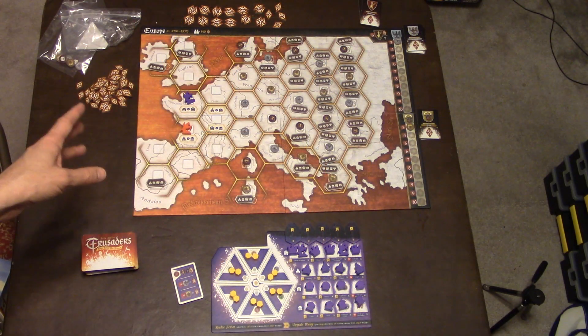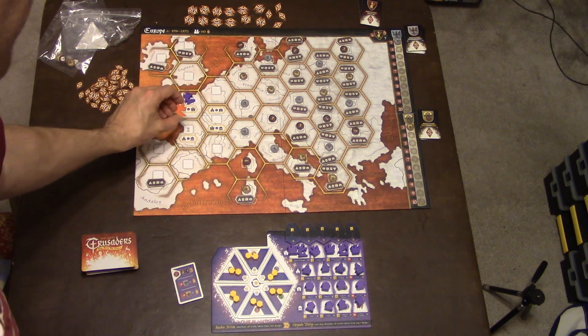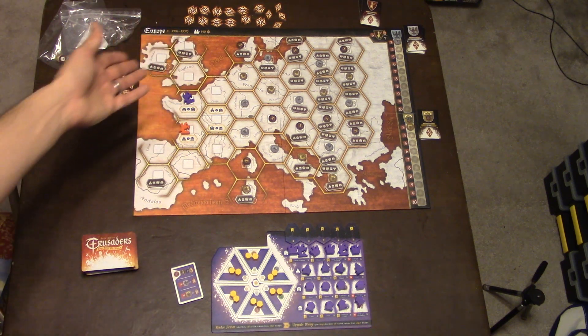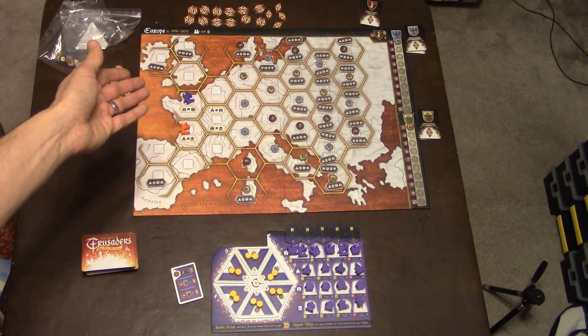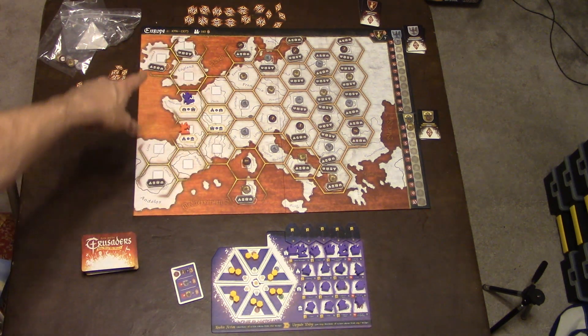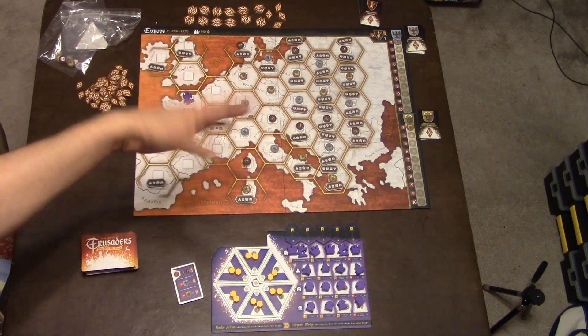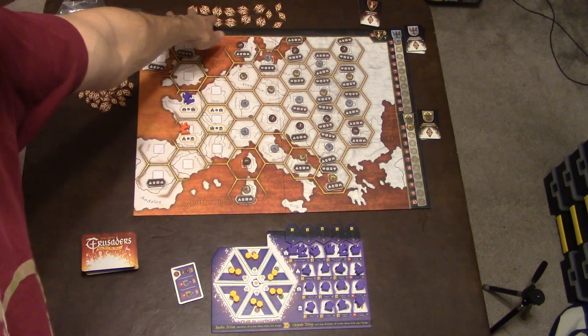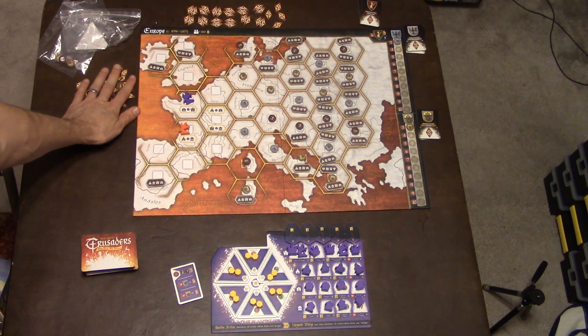To set up the game, each player is going to take their little player pawn and put them in the spots where you see the little knight. You want to make sure — this is the two-player board, indicated right here at the top. You can flip it over for a three to four player game. It'll tell you how many victory points to put out, so you'll put those out here and leave some in reserve as well.